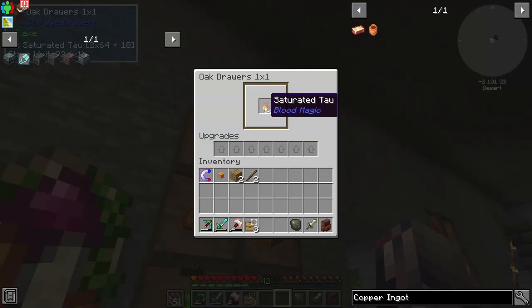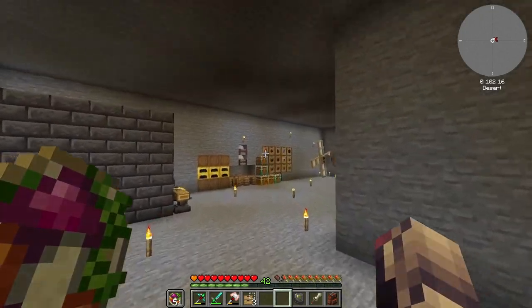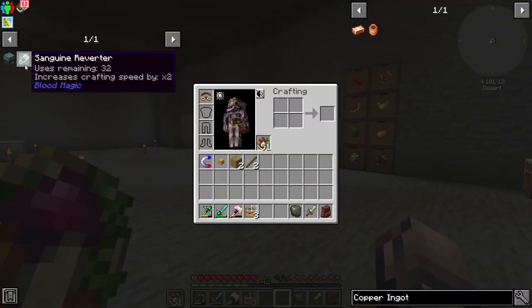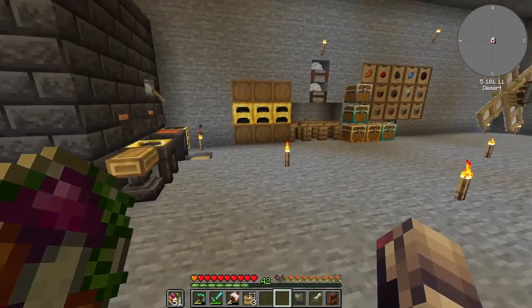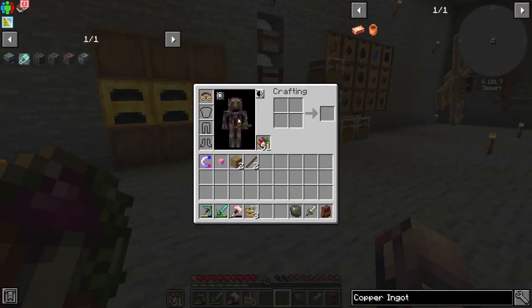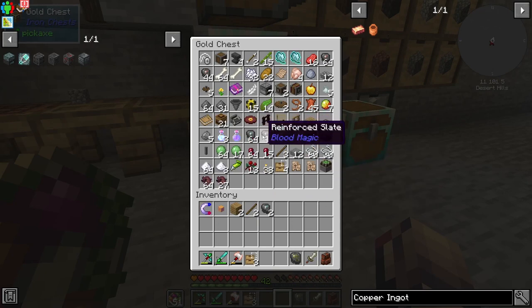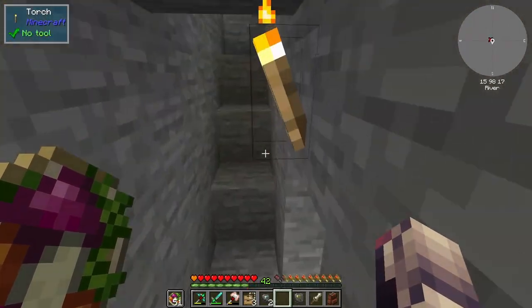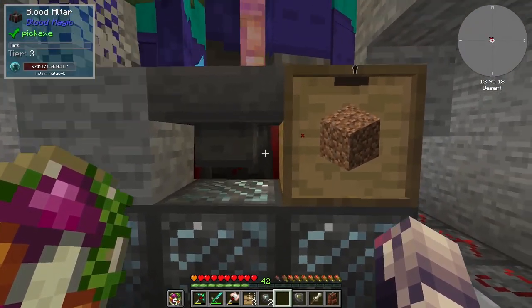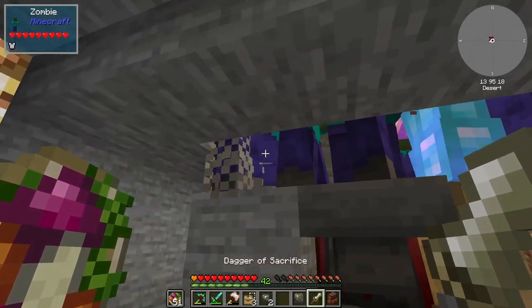We've got 146 in here — I did kind of overkill it a little bit, but that's fine. We can now move on to getting the Alchemical Reaction Chamber, which needs stone, imbued slates, a Master Blood Orb, and a Furnace. I don't think I have any imbued slates, but I could grab a couple. Down here, I just have my Blood Orb sitting in here; I already had like 67,000, so let's fill up the tank a little bit.